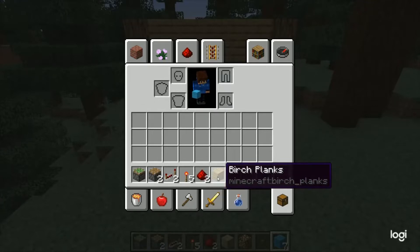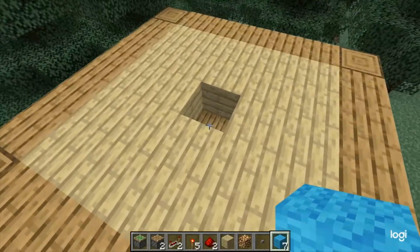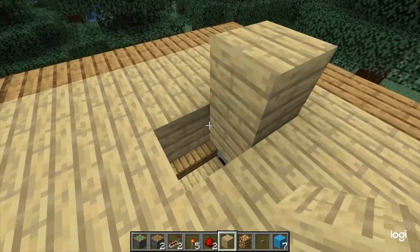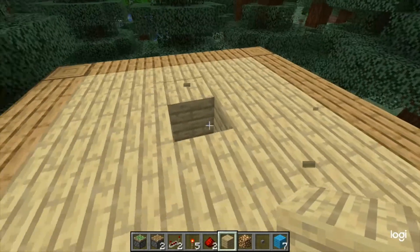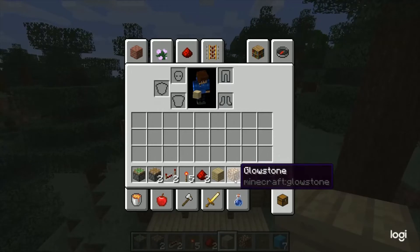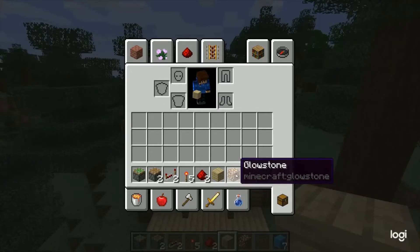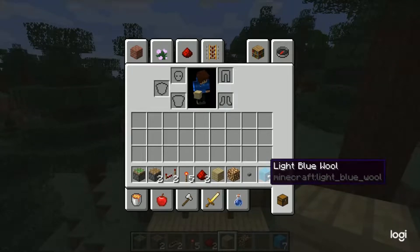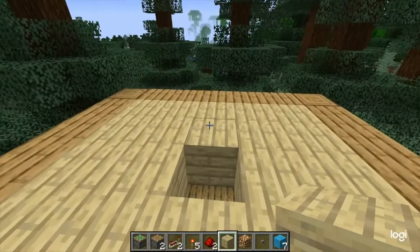For the roof material, get one that matches your build — mine's birch, and I've punched out the center block in preparation. You'll also need one glowstone block (just head down to the nether), a button, and seven building blocks. I'm going to use blue wool.